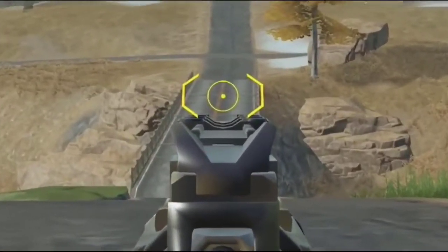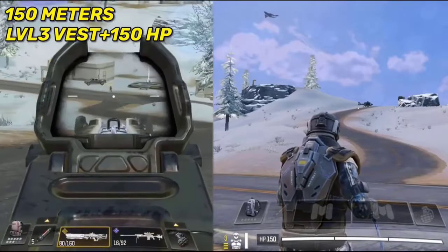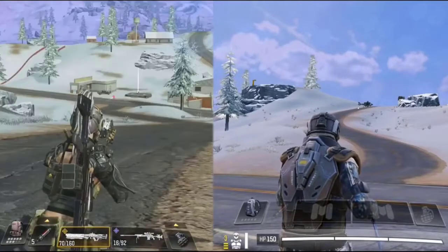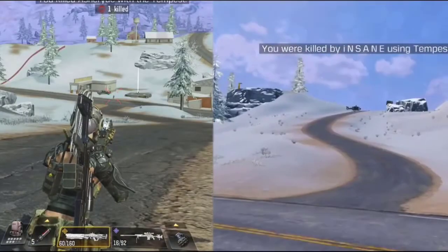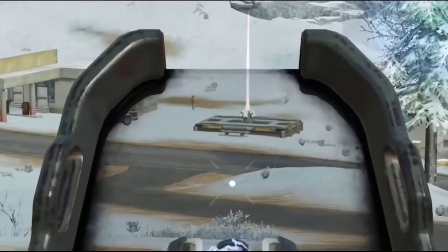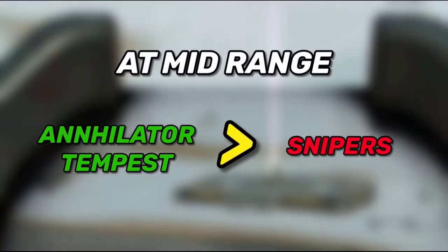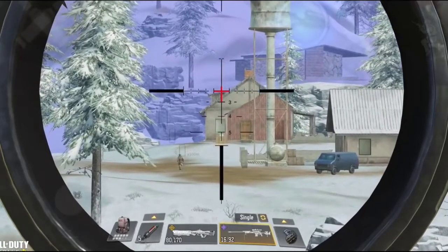However, the annihilator has a render range of 150 meters, meaning you can't see enemies beyond that range when using this gun. The second big buff was done to the tempest, which received both damage and radius buffs. Same as the annihilator, the tempest can kill anyone with 2 shots at any range, and it also has a render range of 150 meters. I was not expecting these two buffs in a million years, and the reason Activision buffed them remains a mystery to me. This makes these two guns better than snipers at mid range — the only difference is snipers have better render range.